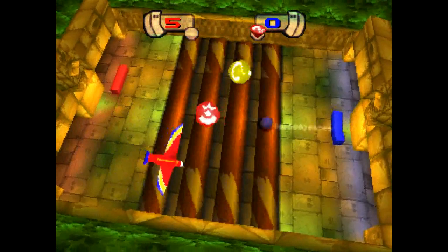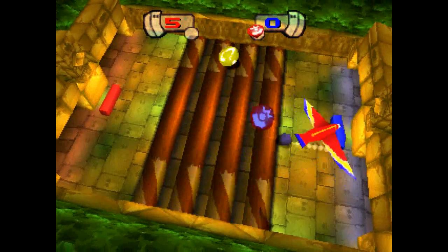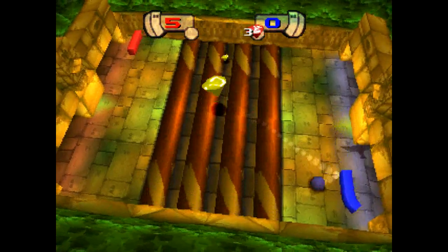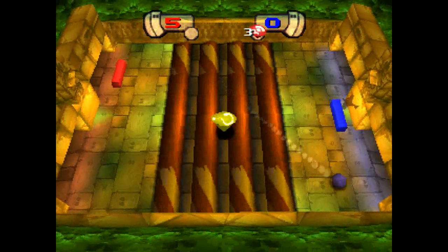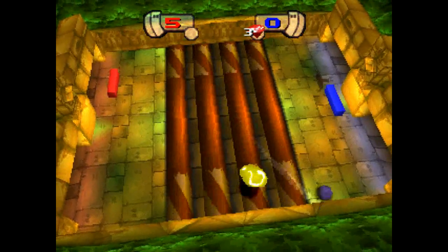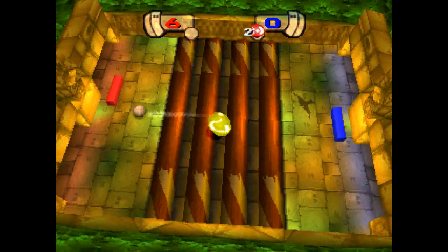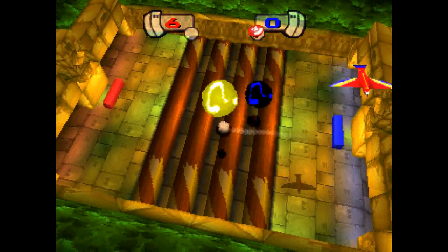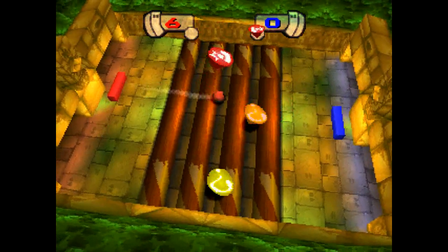The rolling logs effect does stop for a time if there are no power-ups obtained in that area. The second power-up is a super slammer power-up. The super slammer power-up gives you a big speed boost with the ball if you time it right.